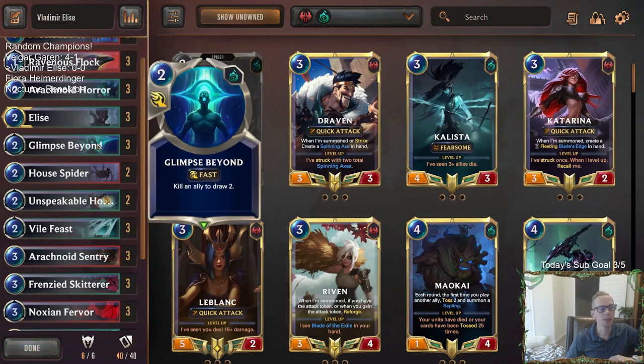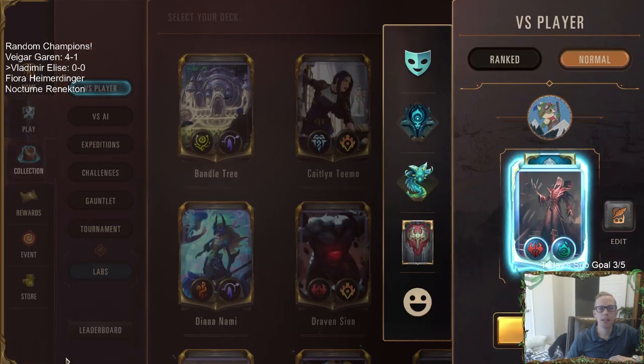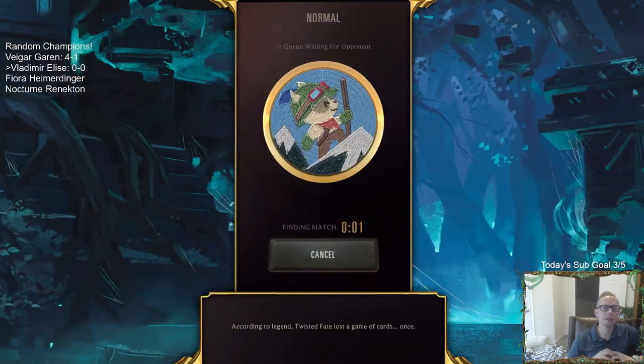We'll have good card draw with Glimpse Beyond and Spirit Leech. Alright, here we go — it's Vladimir Elise, we're just going to play it on normal with this being just a random champion pairing.